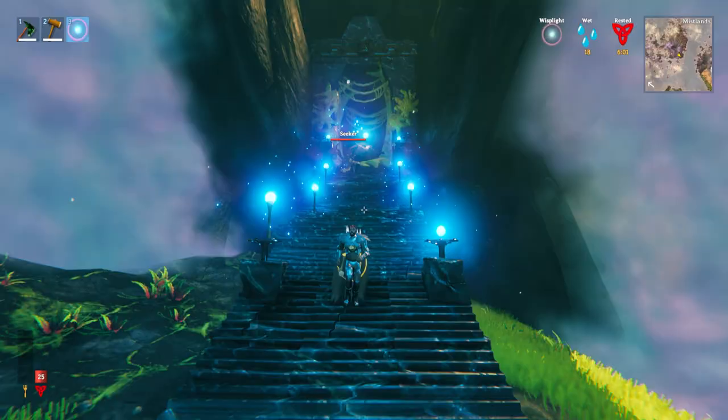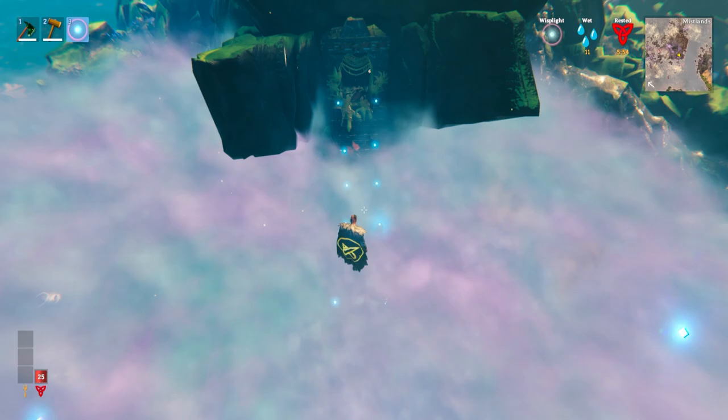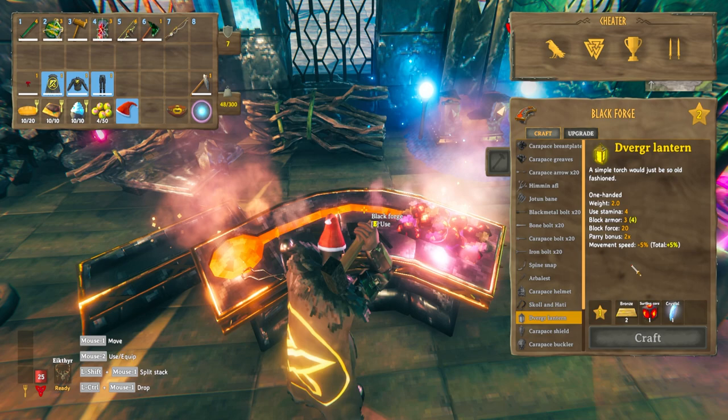You simply run down the stairs, and when you get to the bottom, there'll be an option to enter the dungeon area. Another way the dungeons can look is a rock formation coming out of the ground. These wisp lights are placed to try and clear some of the mist so you can see what's going on, but these dungeons can be difficult to find because the mist covers them pretty well. You have to do a lot of traveling around in the Mistlands to find them.